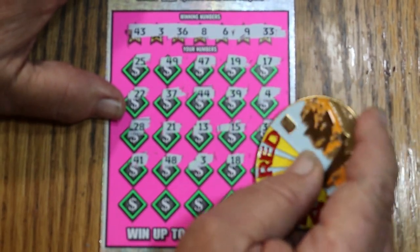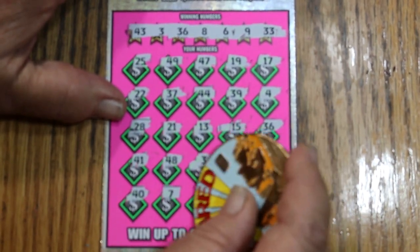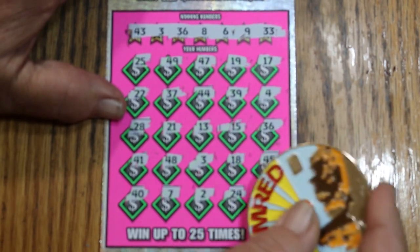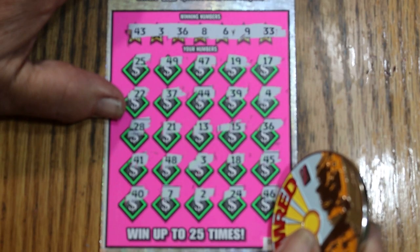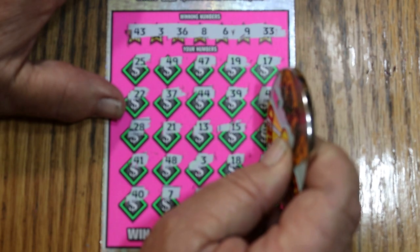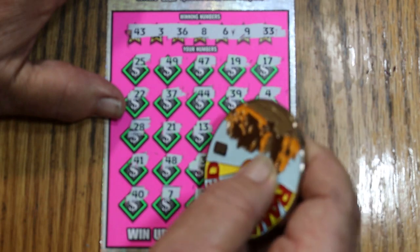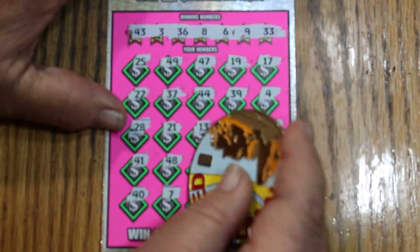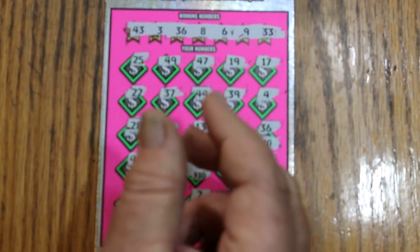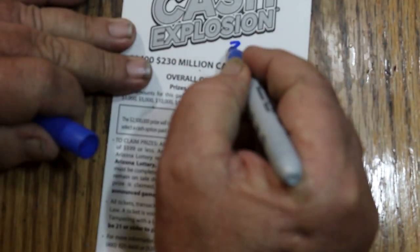Continuing ticket 13: 18, 45, 40, 7, 2, 24, and 46. So we've got 36 and 3 confirmed. Here we go—10 and 10 for $20. Predictable! But the session is on the board with something anyway.